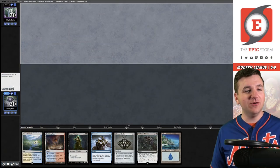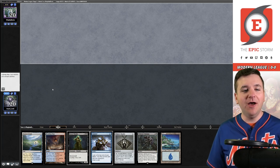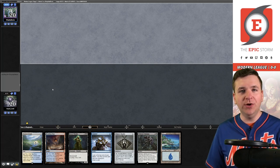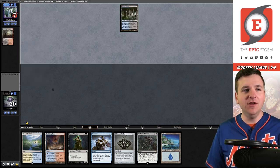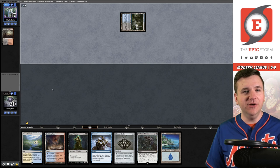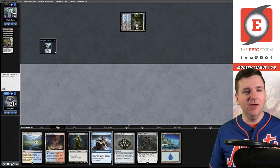Welcome to the first match. We're on the draw against I Play Bad Decks, who has actually won a modern challenge with Twiddle Storm — another Lotus Field variant. It looks like they're on Vengevine combo.